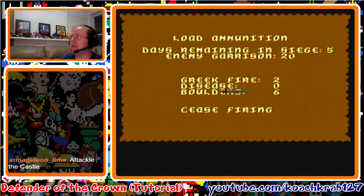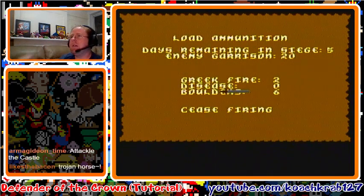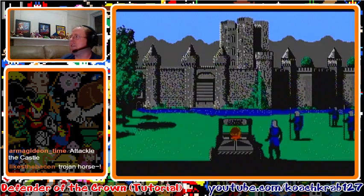Hold down A and it launches automatically. That killed 10 of their troops — see where it says enemy garrison, it went from 30 down to 20. That's really good. Now we need to launch boulders to kill more troops and tear down that wall. Click on boulders. This time we don't launch at full power — hold it down for about 9 notches. Listen carefully for the ticks as it goes down.